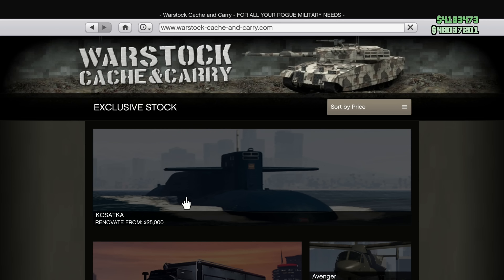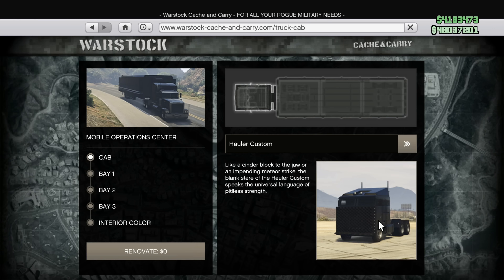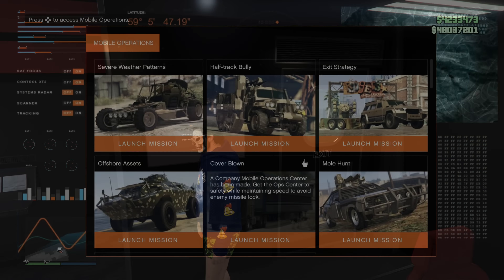Tier 2 requires you to purchase a Mobile Operations Center. You can find this on the Warstock website. Once acquired, you can head inside and find the screen on the wall where you can start a mobile operation mission.